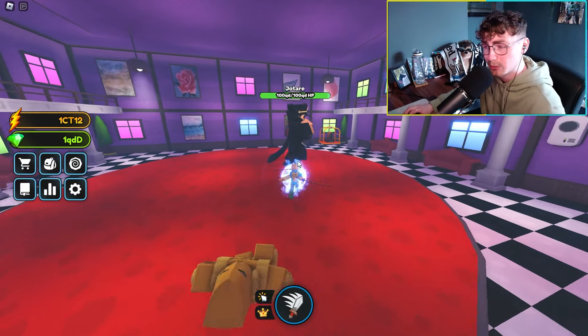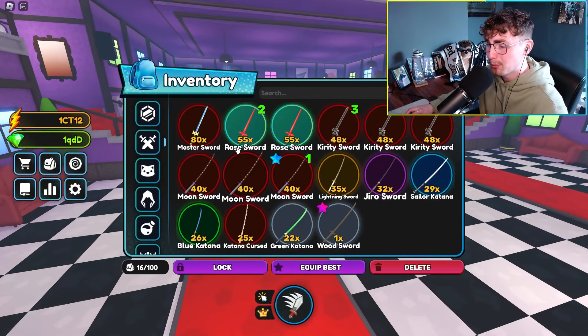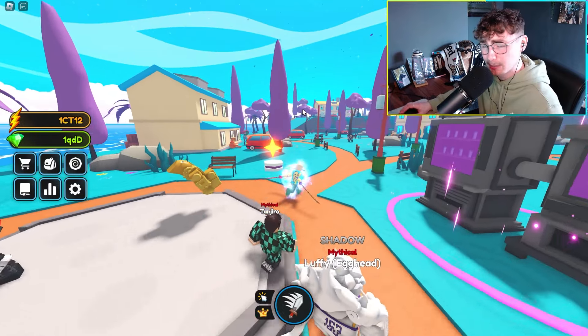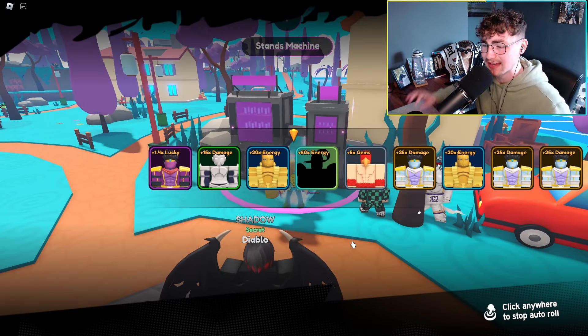That room has 100 QD health, which isn't too bad. We went ahead and took it out and managed to get the master sword at 80x. Everything got a buff last night, so the swords are going to be insane.